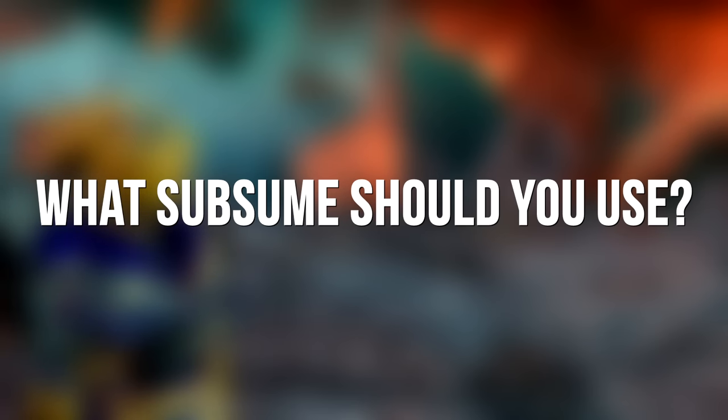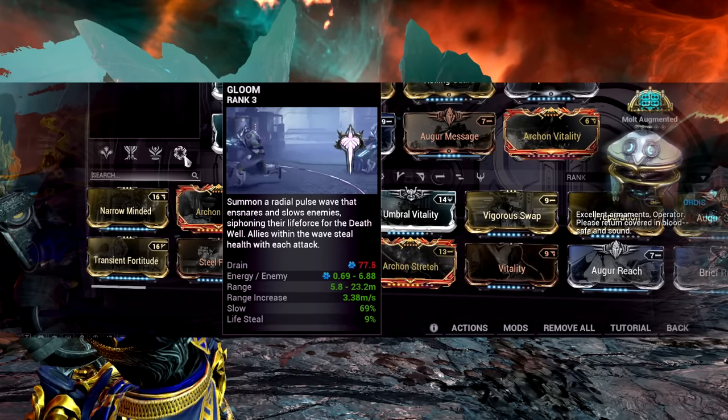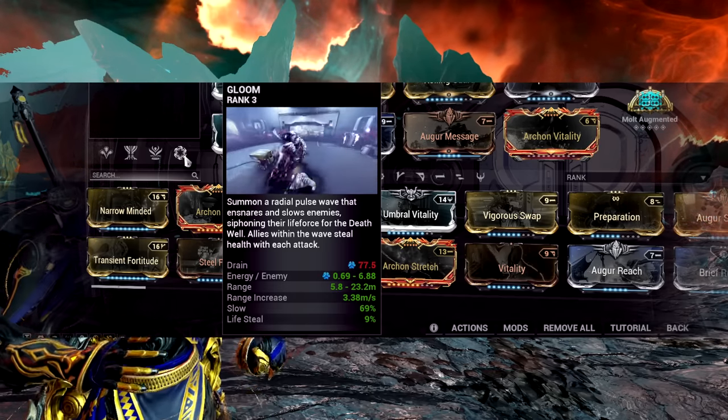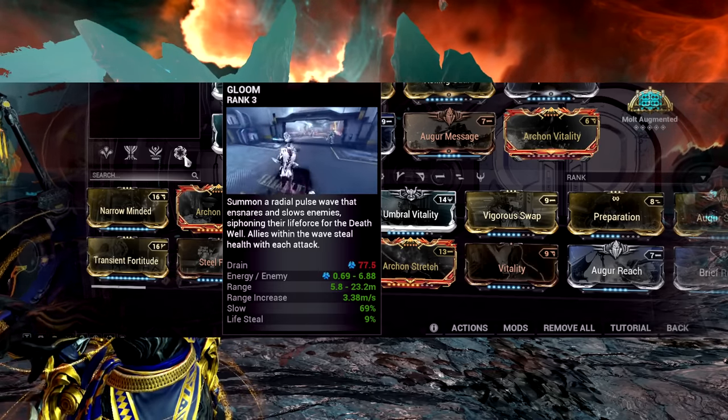For your subsume, use Gloom 100% — it is disgustingly strong with Protea's kit. Otherwise, Terrify for armor strip, or Roar or Eclipse will also work well.